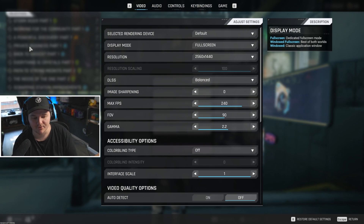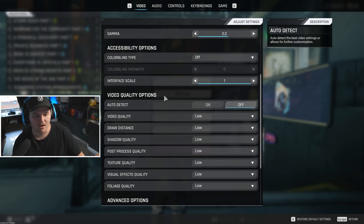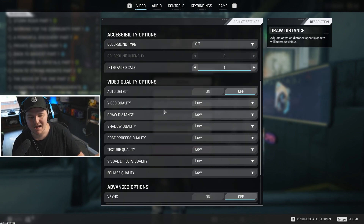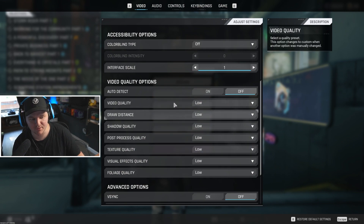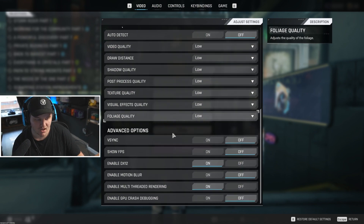Colorblind is off — this is entirely preference, so if you want to use colorblind go for it. For video quality settings for maximum performance, you're going to want to go with Low for everything on this page. Since we're using DLSS, this doesn't really matter. V-sync you're going to want off, and show FPS you're going to want off.